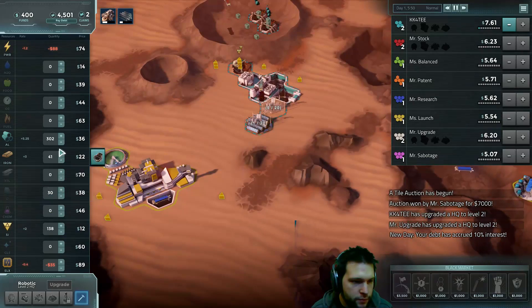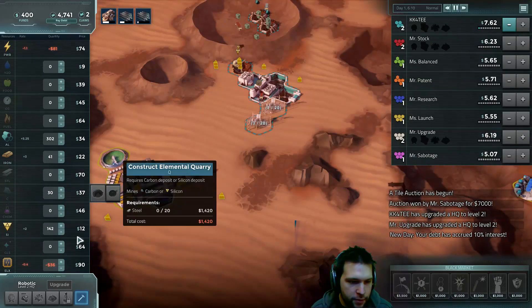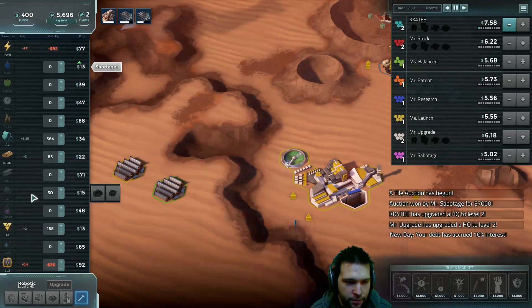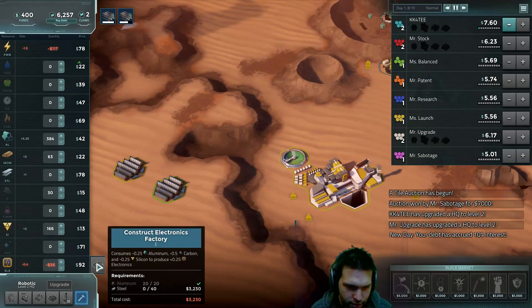Eventually we're going to want to build some electronics. Electronics need a little bit of a lot of things — you need silicon, carbon, and aluminum. That's all you need. But we don't have any carbon.